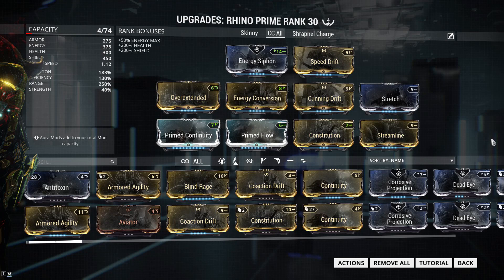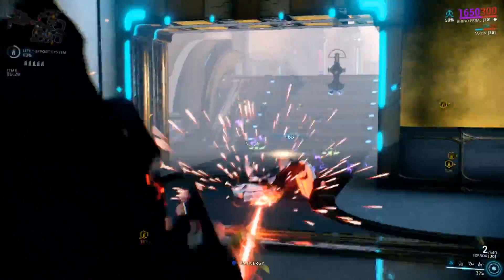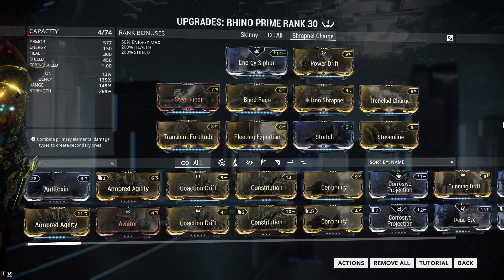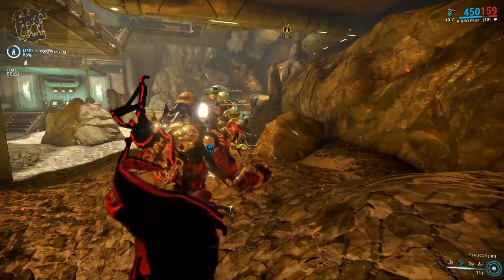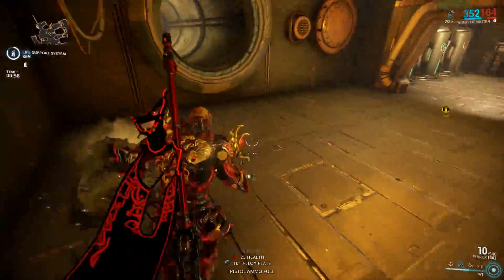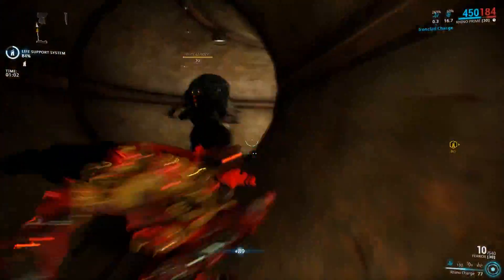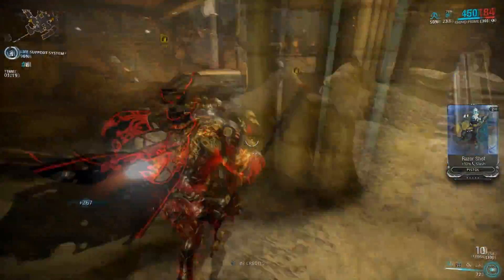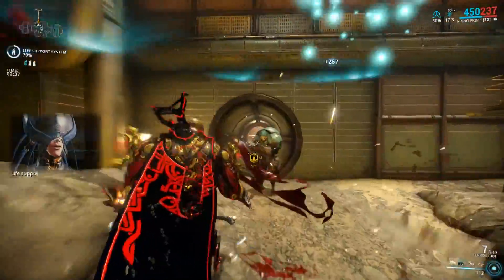My second build is again focusing on Rhino Stomp but strictly in a crowd control aspect. I have improved duration and range with some efficiency while having to sacrifice strength in this build. My third build focuses on a combination of two augments: Ironclad Charge to temporarily increase my armor rating, which then gives a health boost to my Ironskin cast, and the Iron Shrapnel augment allowing me to detonate my improved Ironskin causing 100% of its remaining health as puncture damage. Because of the focus on Ironclad Charge and higher strength, this is a very tanky build especially if you hit several enemies with a charge prior to triggering Ironskin.